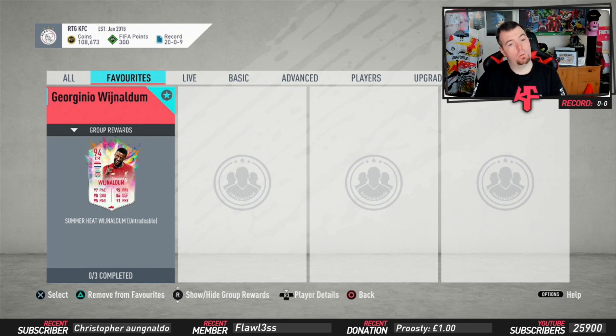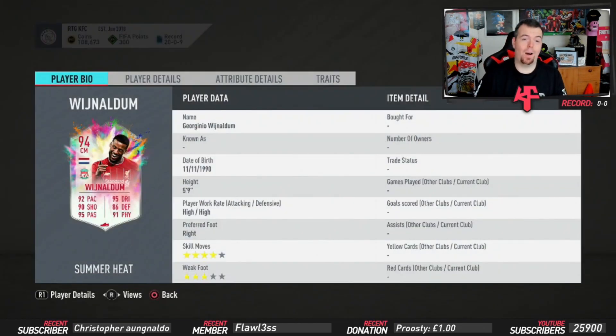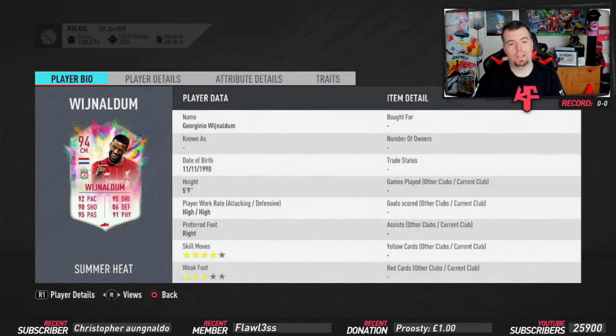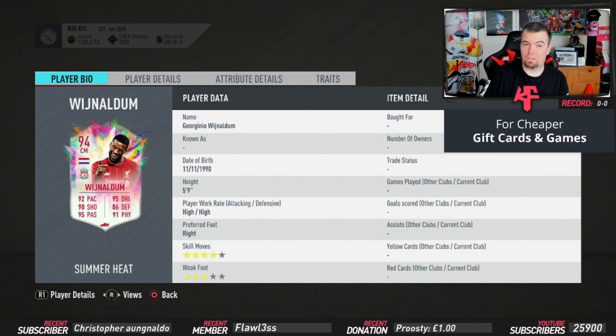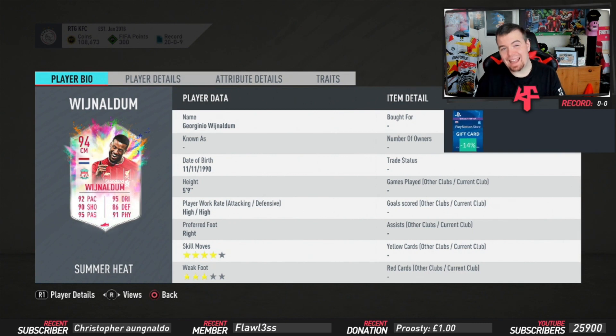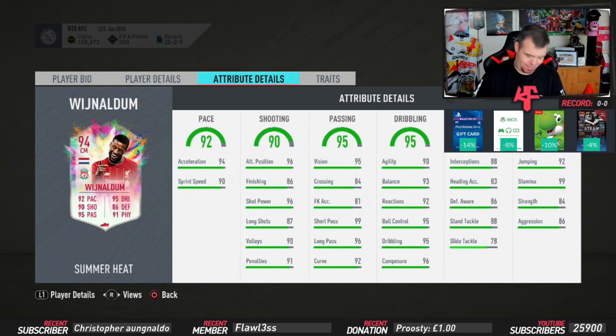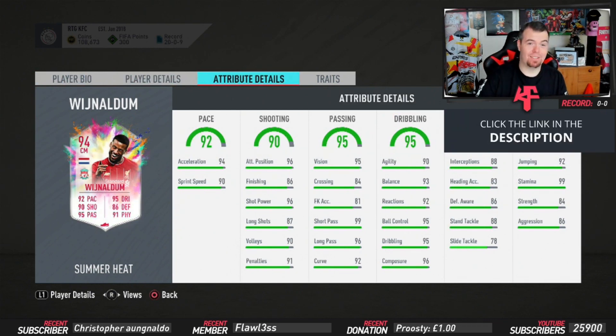We're looking at Wijnaldum today and oh my, I don't even know where to start. This card looks unbelievable - he's nearly got 90 stats in everything. We all said 80 stats plus was sick, but Wijnaldum's got 92 pace, 90 shooting, 95 passing, 95 dribbling, 86 defense and 91 physicality. High-high work rates, 5 foot 9, 94 rated.